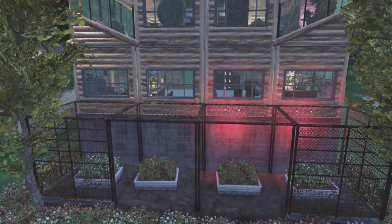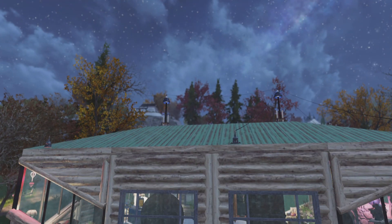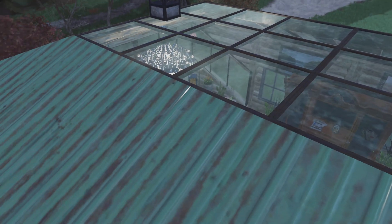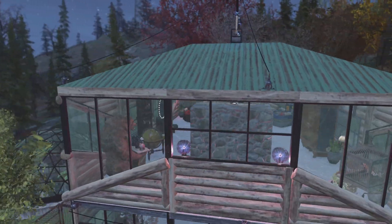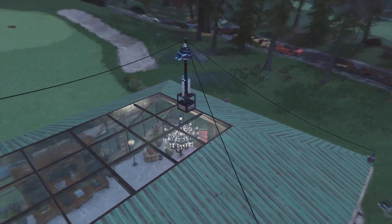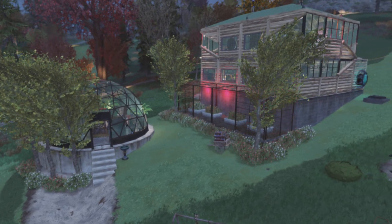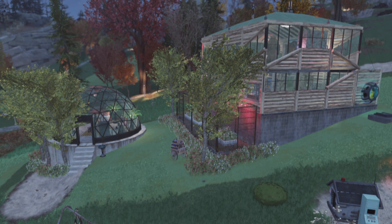It needs nice glass, and I really like the pine but not too much pine. I used the pine log cabin roof. I like to put these pieces because I think they look like lightning rods — I don't know, they look cool. Anyway, that's my little house at White Springs — stop by and say hello, thanks!